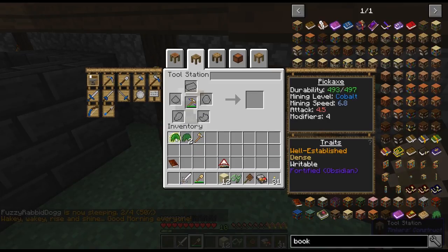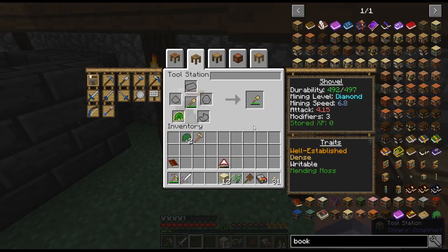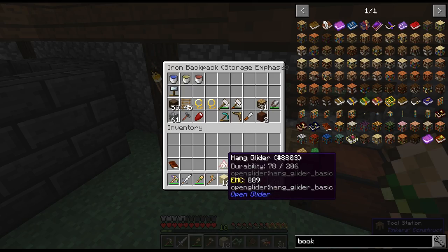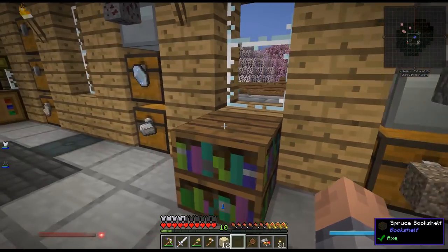I'm going to enchant the sword with one mending moss for now — you can see it shows stored XP. I can't wait to see if there's some kind of leveling thing going on here. There's a fourth mending moss slot too. I just need these two for now and I'll keep the remaining ones until I have the XP, which shouldn't be hard to get.